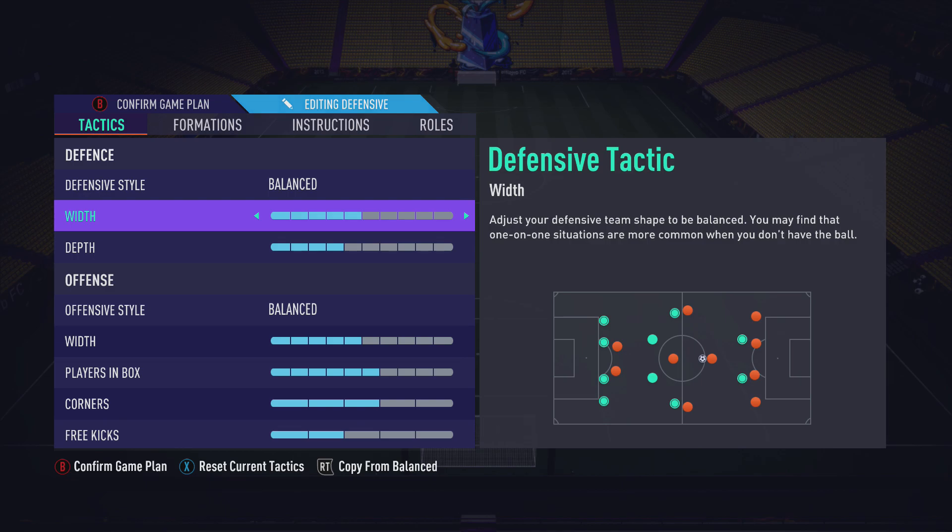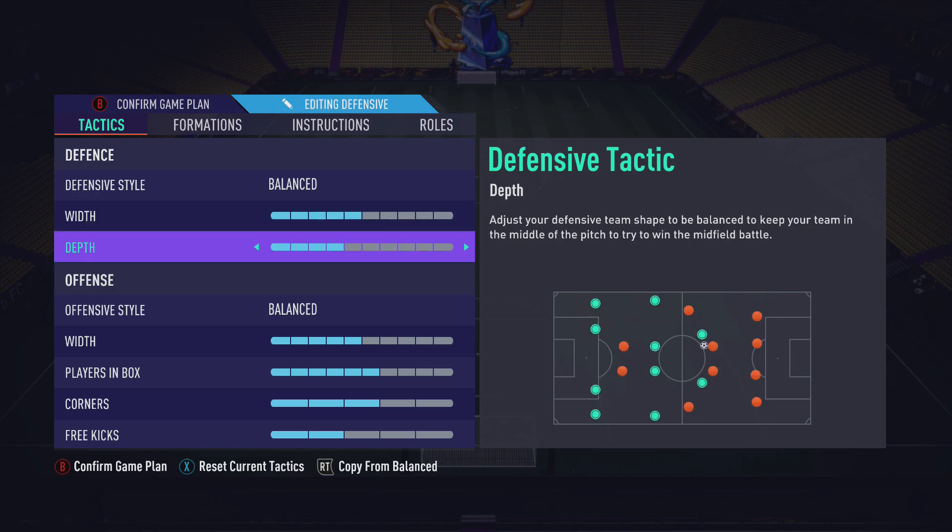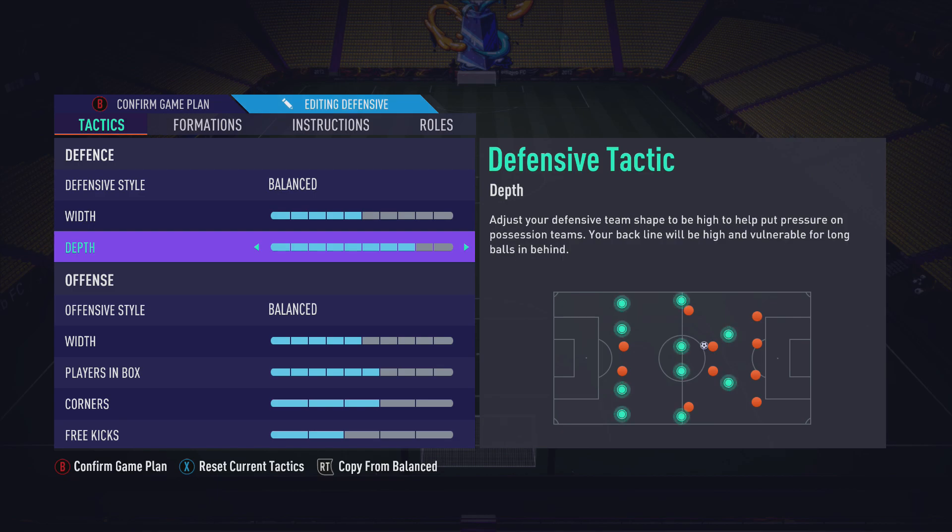As for the width, this is quite a narrow formation so we leave it on five — you don't want to bring it in to make it even more narrow, and I don't want it too wide either. As for the depth, I play on four. I feel like four is sound — my biggest problem at the start of the year was people lobbing through balls over the top, so I dropped that down to four. Some people play on six or seven if they want to play aggressive and win the ball back early — that's fine too.